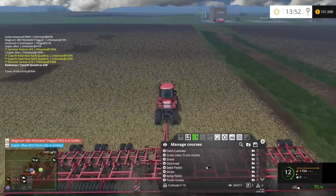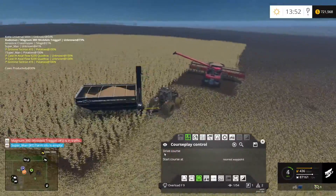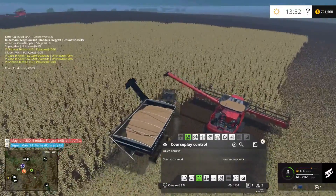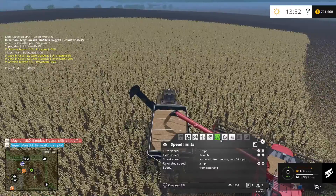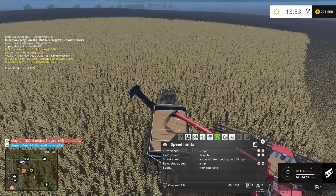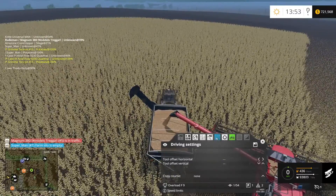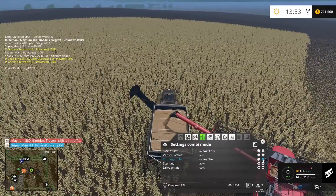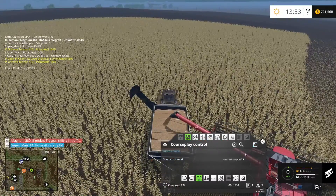I'll work on the overloaders in a minute because I still don't know if they're working properly. Is he going in circles again? I'm positive I changed the turning circle — let me check: turning circle 13 meters, let's increase that a little bit. I don't know if it should be increased or decreased. Oh well, I'm not going to worry too much about it — he's almost full anyway.